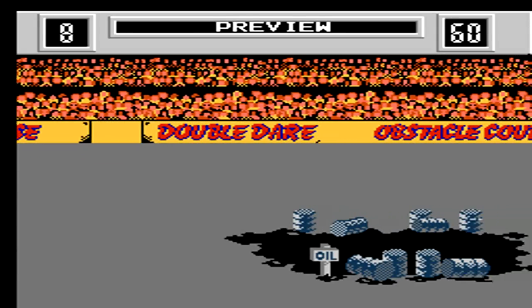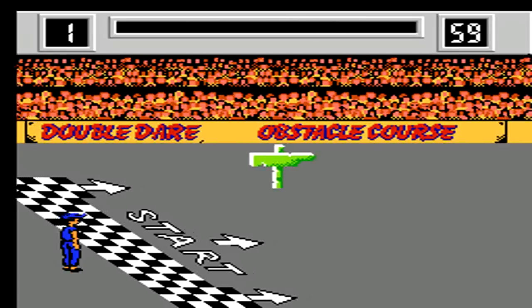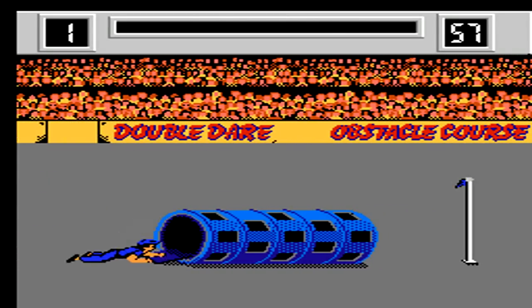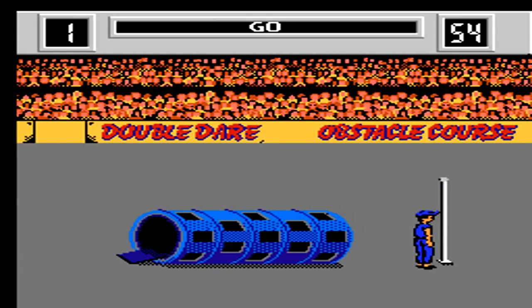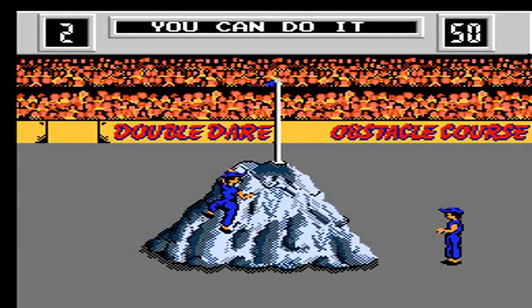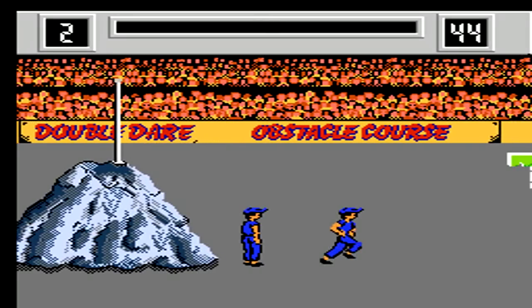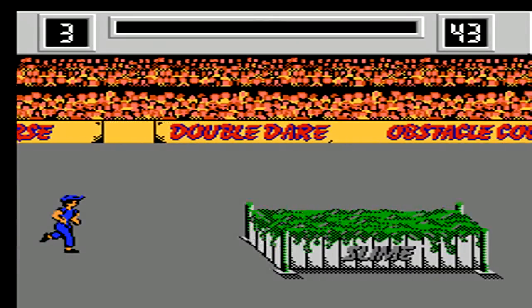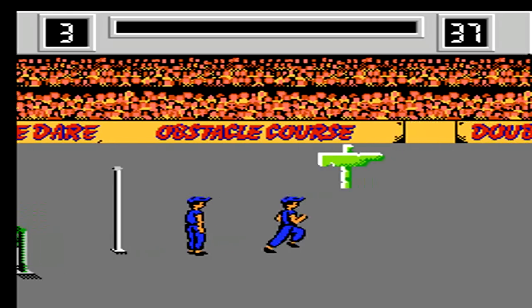The eight obstacles are pretty much the same each time you play the game, except they will change order. To move, you have to press left and right alternating really quickly in order to run, then keep pressing them to go through the obstacle itself. Once you gain control of your person after the obstacle, you must control them normally and press A to jump up and grab the flag. You can then run down, press left and right again to keep running and pass it on to the next person. So for the most part, you're just going to be pressing left and right over and over again to keep moving on.